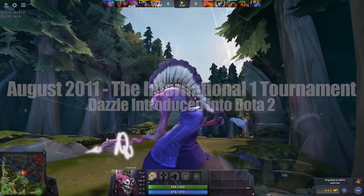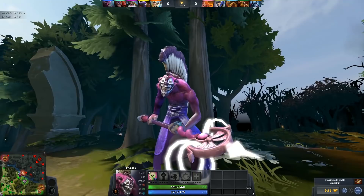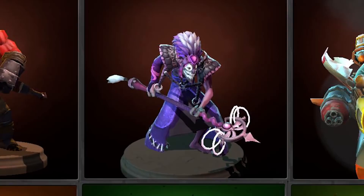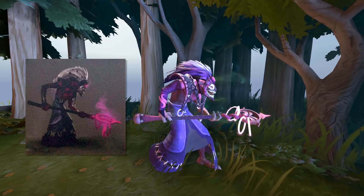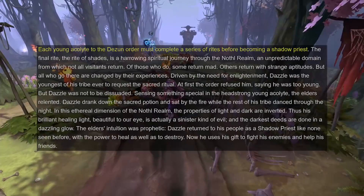Dazzle was introduced in Dota 2 alongside the original set of heroes during TI1 in August 2011. Everything was more or less kept intact from the original Dota days, except he's very pink and started out with a rad mohawk. On November 21st, 2013, Dazzle had his model changed, as did a number of other heroes, most likely to differentiate themselves from Blizzard's Warcraft designs. He was a lot more subdued, but looked more like his concept art and the high-ranking priest his lore paints him out to be.